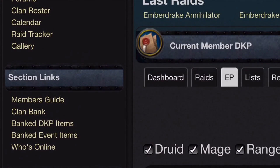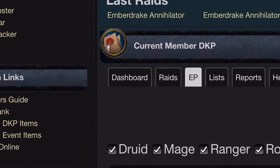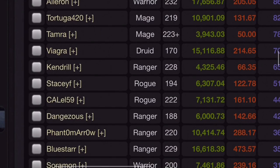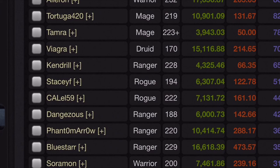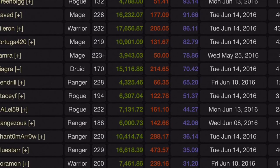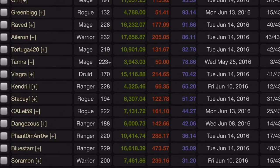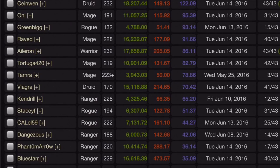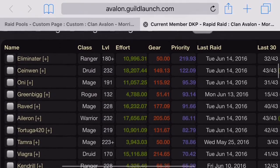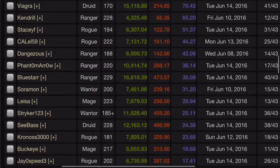With the clan bank, items are mailed to the bank and listed on the website. You scroll through to see all banked items, then mail Aileron to request one; if you're eligible, he mails it back and charges your gear points to the appropriate pool. The guards help with attendance tracking and dispersing event items — Blue Star helps a lot with that. Aileron tracks everything and does a really good job, which is why he's highly respected in the clan.